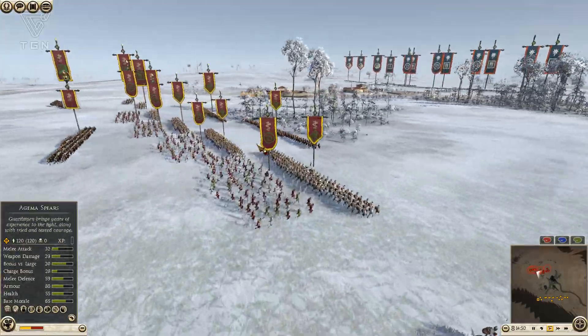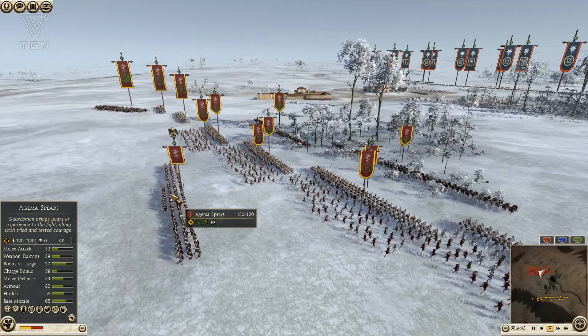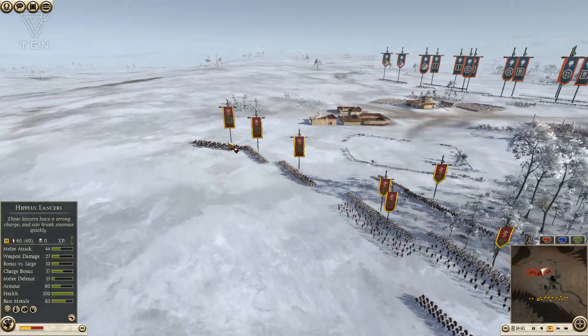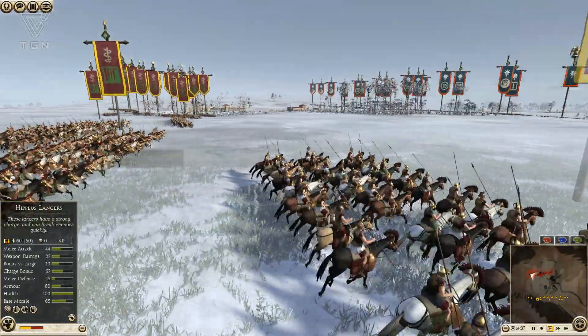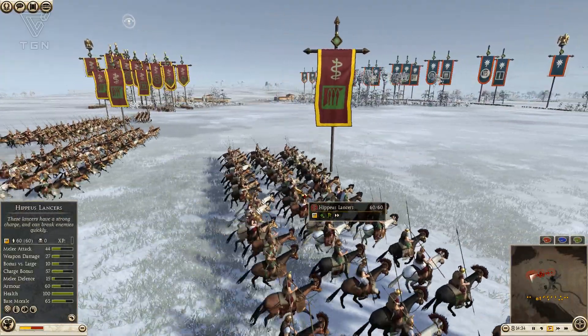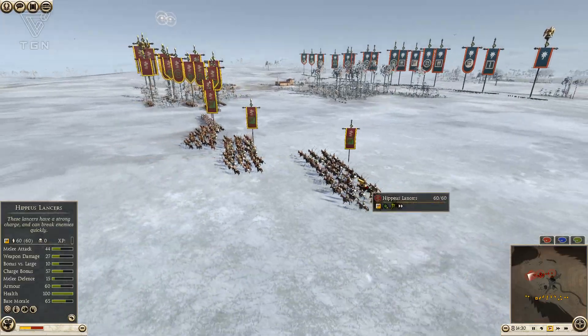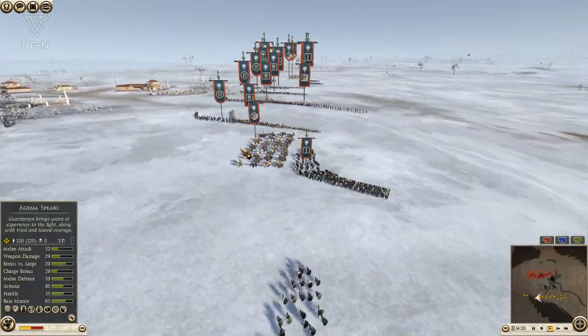I wasn't really sure what I would be facing from Pontus. They are actually a fairly strong faction. So I've got two Theriospears, four Pikemen, four Archers, one Aghima Spear, three Hoplites, and four Hippaeus Lancers, because I find them to be more valuable than the Pergamon Noble Cav. I spent a lot of money on my Cavalry because it's Pontus — I was expecting them to bring very powerful Cav.